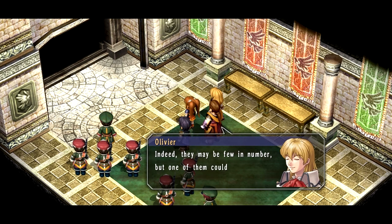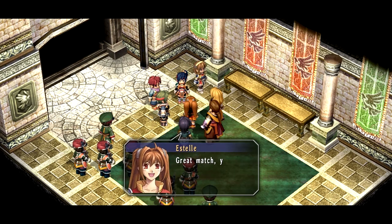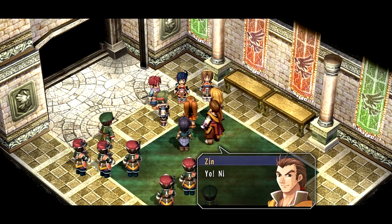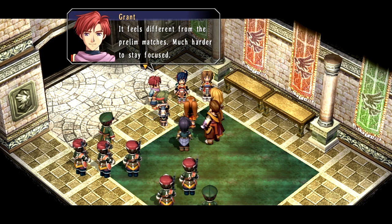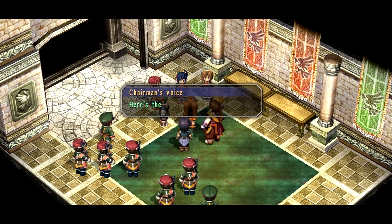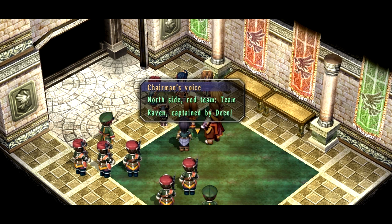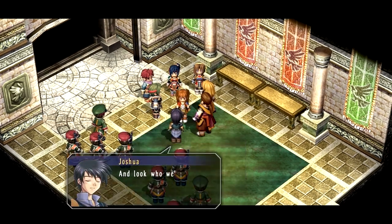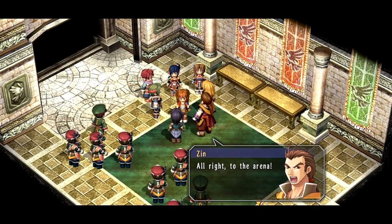Indeed, they may be few in number but one of them could likely take on a thousand foes. If we have to face them in a match, we'll have a tough time of it. At least if we lose we still get to do the dinner thing. Great match, you guys! It's an honor to be told that by Zane the Immovable. Here's the lineup for the second match: south side blue team from the Calvard Republic, captained by martial arts master Zane. North side red team — Team Raven, captained by Deed. That's us, and look who we're facing!